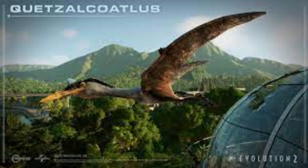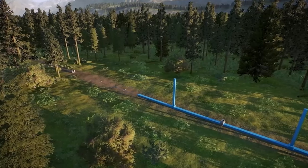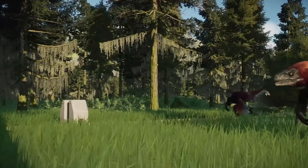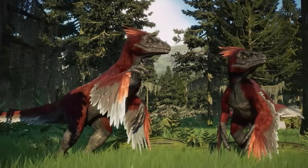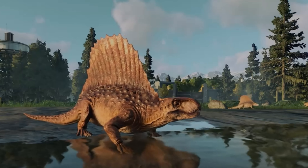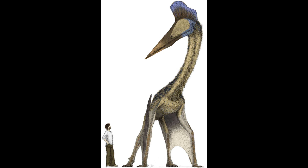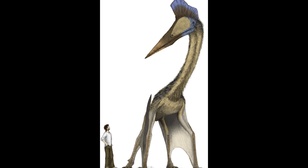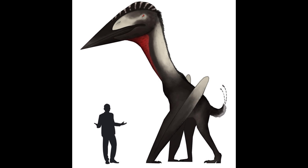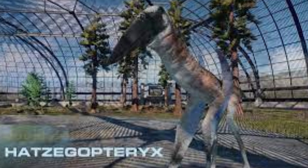How about we focus on some larger pterosaurs? The Haxagopteryx will definitely be considered for this pack. Our only Azhdarchid right now is the Quetzalcoatlus, which is our only large pterosaur. I definitely think we should receive at least one more large pterosaur so we can have a similar animal to the Quetzalcoatlus. Haxagopteryx is honestly the second most popular Azhdarchid next to the Quetzalcoatlus, and they could give it unique looking features to make it stand out.